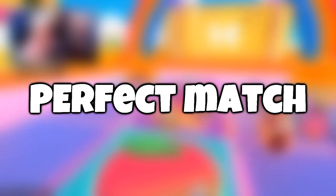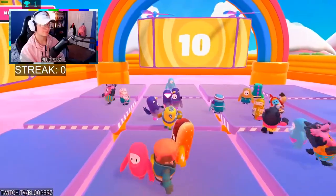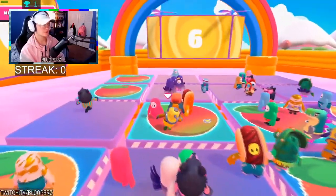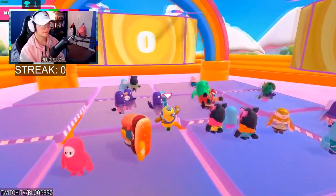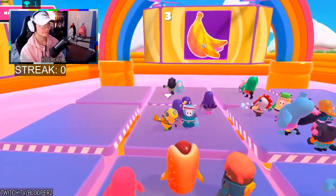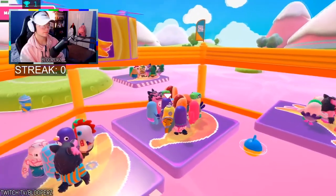For number one on our list, we're going to be talking about Perfect Match. Perfect Match is the one where you have the fruit, it shows you the screen, and you have to match the screen with the fruit on the ground or you fall. The tip for this one: you literally do not have to play it. All you have to do is follow the other people to where they are standing and I swear every single time they'll lead you to the right spot without fail. This is a foolproof plan.